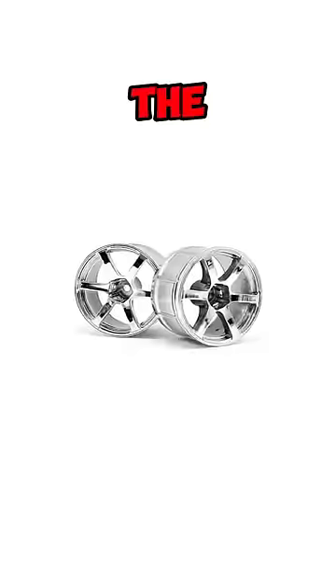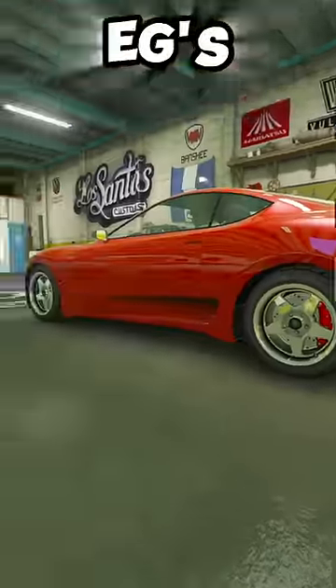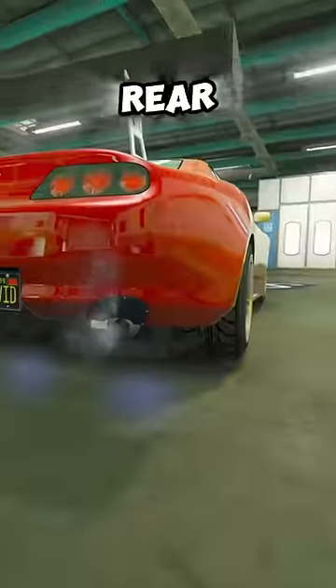So then I went straight to LS Customs. The most similar wheels are in the tuner option called the Stanced EGs, and the spoiler is called the Carbon Wing Type 3. The front bumper is the Dripped with Intercooler, and for the rear bumper, I added a custom rear diffuser.